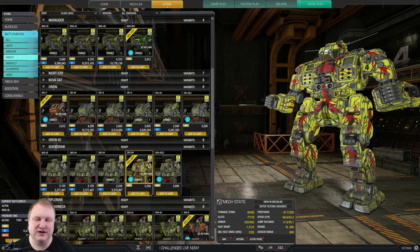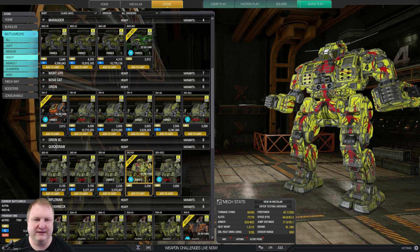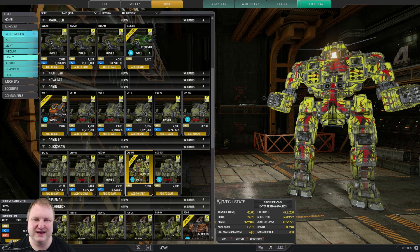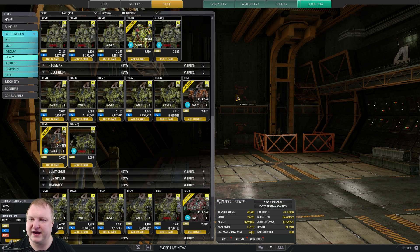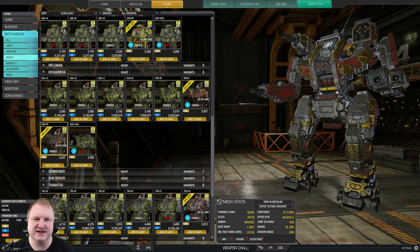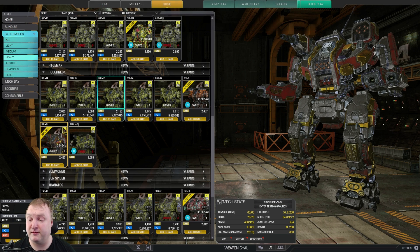If you're only buying one InnerSphere heavy mech, get the IV4. This thing is the most quirked mech I've ever seen — with MRMs it turns into a menace. I recently made a video about the build with two MRM40s. Look at the quirks: 20% missile cooldown, one-fifth faster firing — it is just insane. Definitely a must-buy. Also interesting is the Roughneck Powerhouse, a really nice brawler with high-mounted weapons plus missiles in the side torso and CT. You can make it an AC20 and three SRM6 brawler — quite agile and a lot of fun to play.